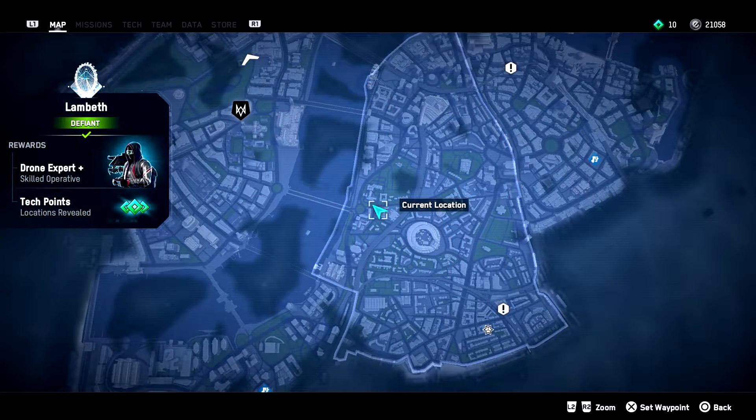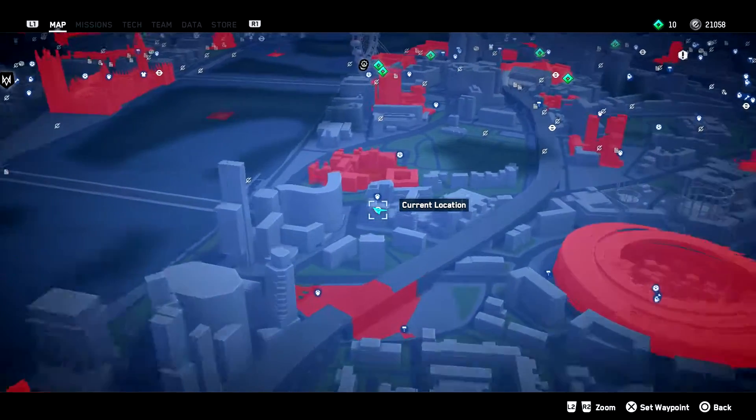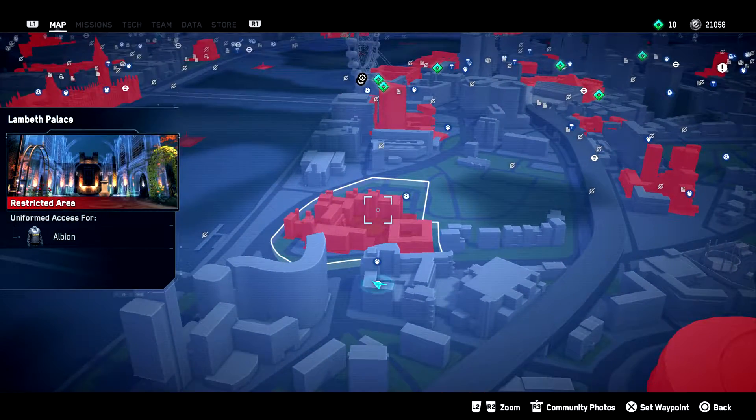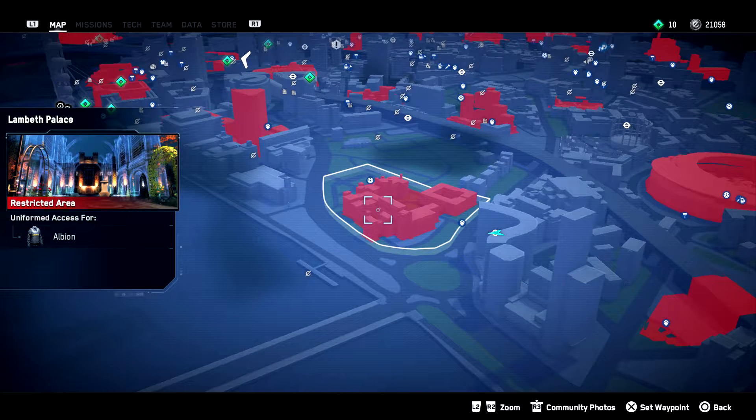The next step is to find an area occupied by Albion guards. Remember that the trophy clearly states that you need to kill 5 Albion guards, which means that other enemies will not count. Open your map and zoom in, then select a red area, but pay close attention to the small window on the left side because you can see the type of enemies you'll encounter.